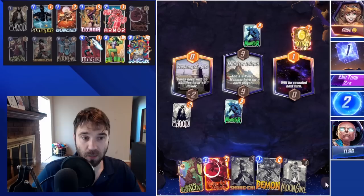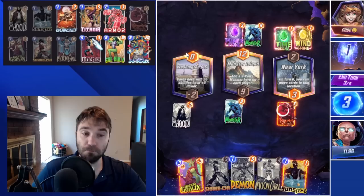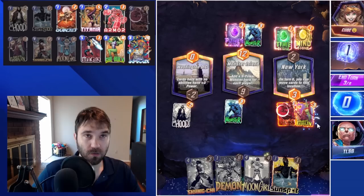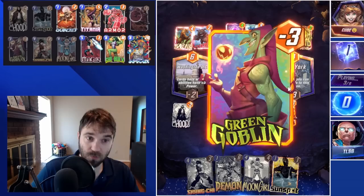Maybe we top-deck a She-Hulk next, maybe a Titania. To do that, I think we're going to tempo-play the Scarlet Witch. A lot of times I like to hold it to maybe sneak the Magic location or Limbo Lane away from the opponent and surprise them in the endgame. However, since we want to duplicate what's at the tail end, I'm going to use these cards early. They used the Time Stone, so they have four energy this turn. We're going to push the Green Goblin into New York — our aim is to fully cap that lane so they can't move their Demon or Lockjaw over into New York on turn six.